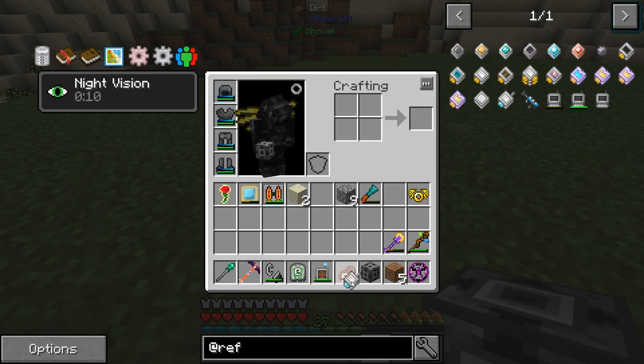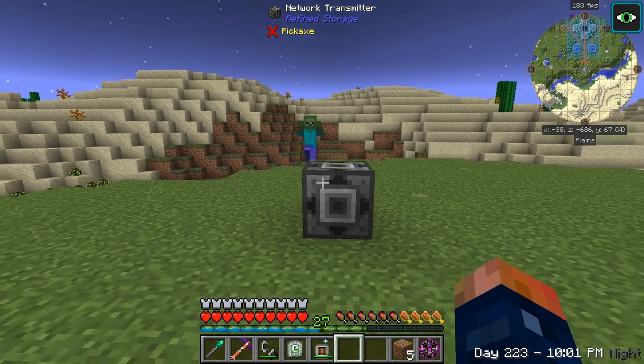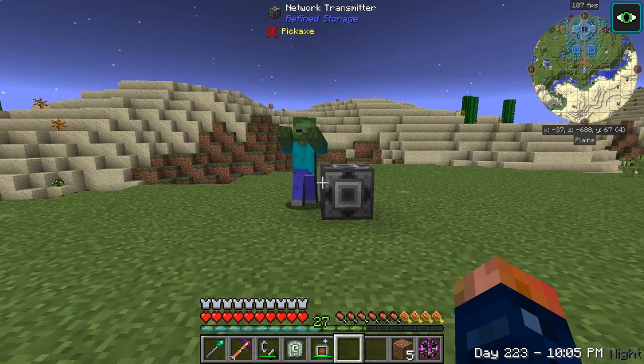Place our network down, place our card in there, and it should work — 84 blocks away.